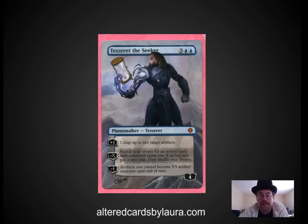The commander for this is Tez Seeker. Tez really jumped out to me as an interesting commander when I saw him played in Vintage. In Vintage he has the ability to grab a Time Vault and take infinite turns by untapping it each turn, or to grab Moxes or a Lotus to very quickly accelerate your deck.